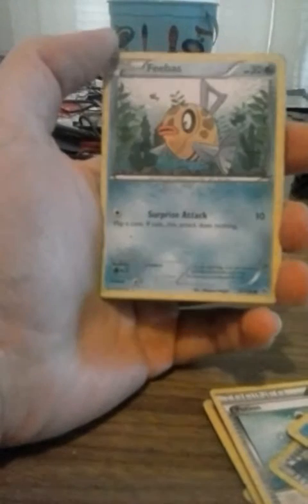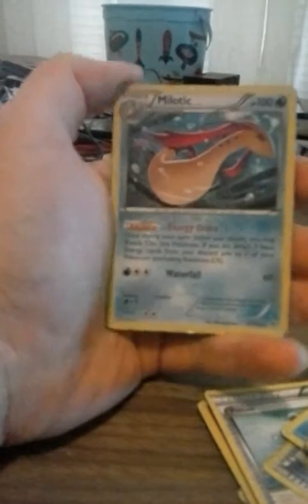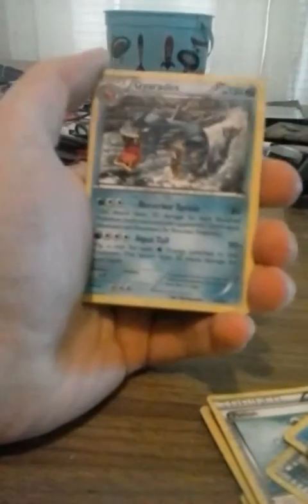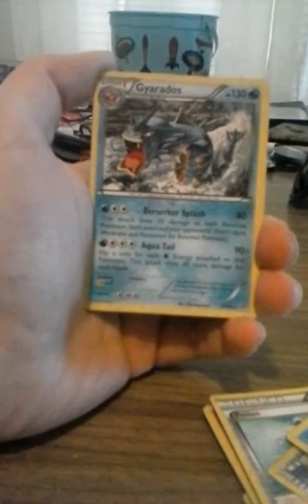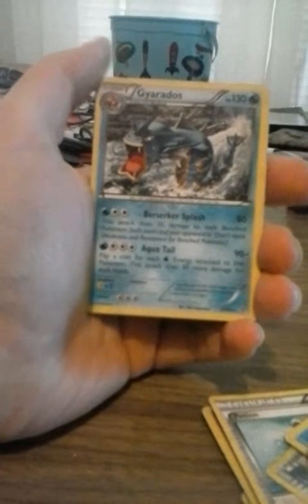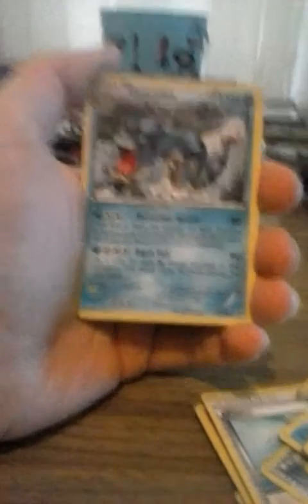Feebas. Surprise Attack — if it's tails the attack does nothing, and there's only 10 damage. Ooh, Milotic — I know Jeremy, aka Silver August of the Silver League, will be happy I have this now. Great people over there. Gyarados — Berserk Splash, wow. It may only be 80 damage but it does 10 more damage for each bench Pokemon that we both have. Holy crap, that could count up to a lot.